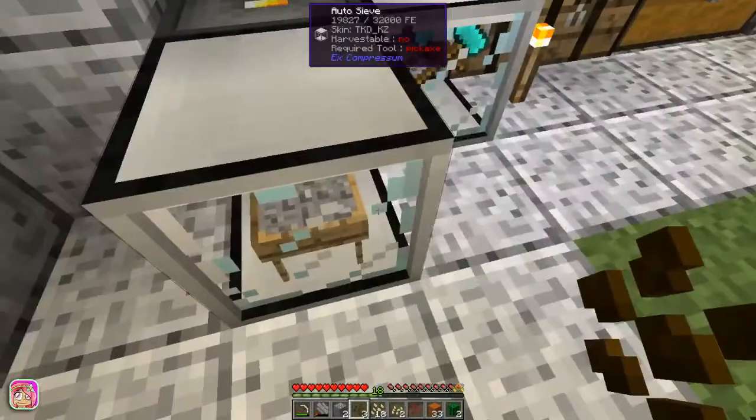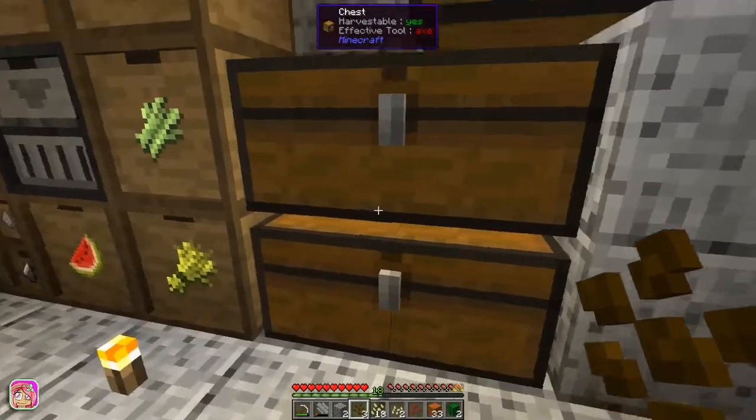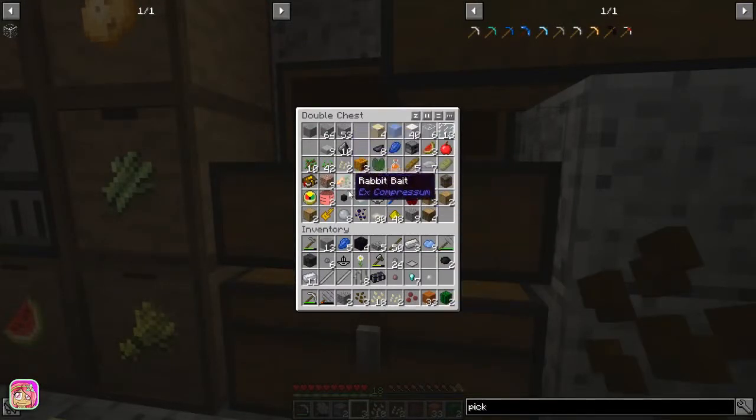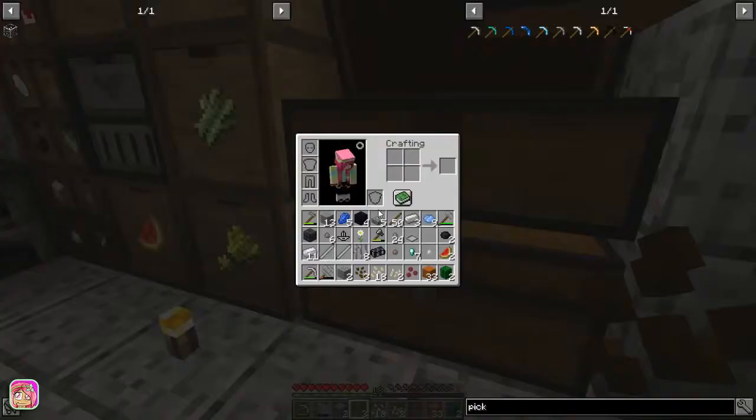You can't see dirt in here. I think I have to use the screen — oh, string mesh, yeah, you probably do. Okay, let's get a melon. Okay, we had a melon left so I can get some melon seeds, yay.